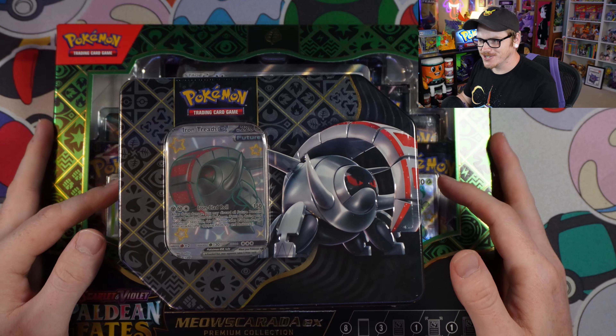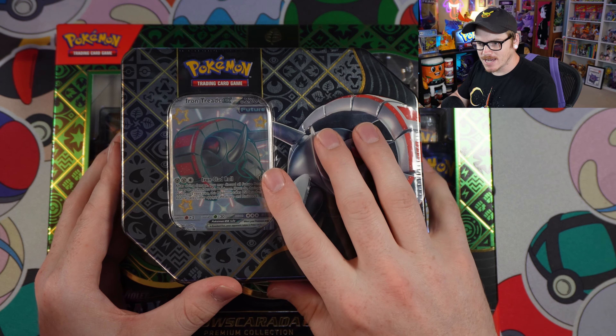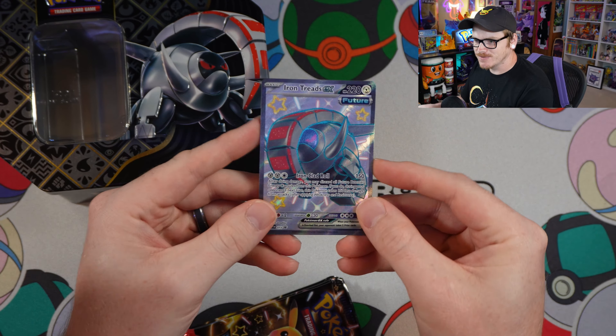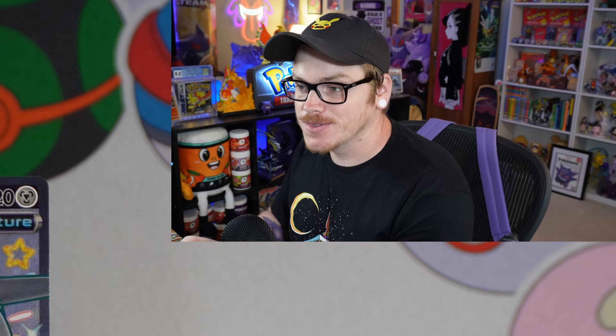Alright y'all, here we go. We've got 13 packs to open up. We're gonna start with — automatically — we've got Iron Treads. Let's open up this tin. So right off the bat here, we've got the shiny Iron Treads. You know what that means — we're gonna have to hunt this one.